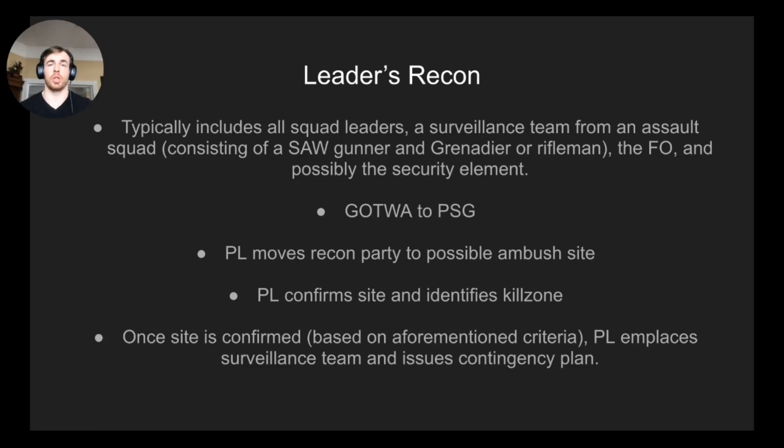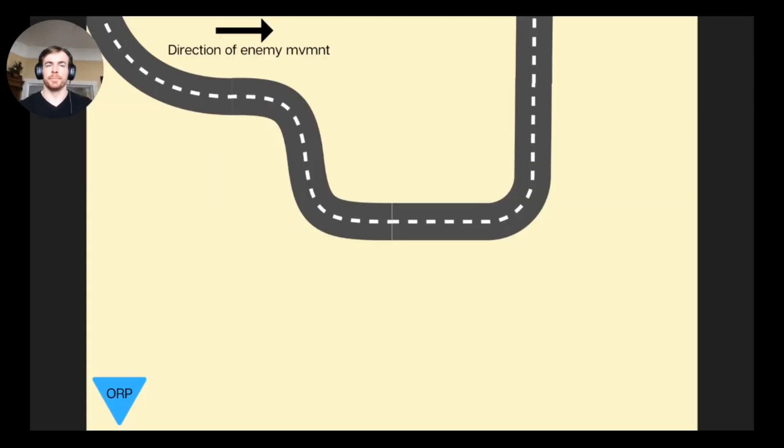The platoon leader gives the GOTWA to the platoon sergeant and then moves the recon party to the possible ambush site. First he gets eyes on the site, identifies the kill zone, confirms it's suitable, and checks cover and concealment. Once confirmed, he emplaces the surveillance team and gives them a contingency plan. On our graphics: we have a road, our ORP one to two hundred meters out at night or two to four hundred meters during the day, and templated enemy direction of travel is west to east.